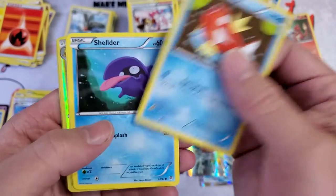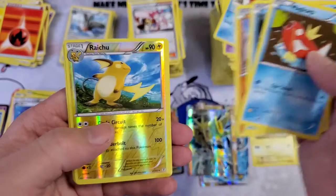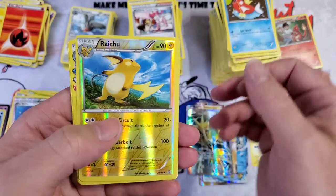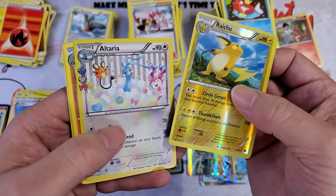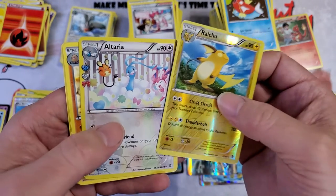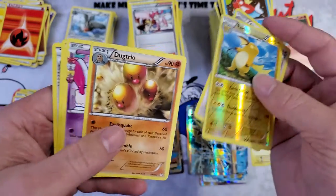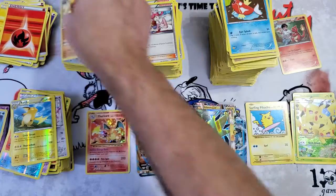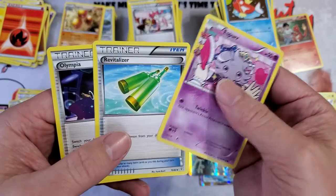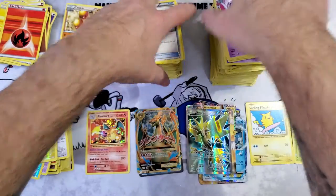Energy, Magikarp, Shellos, Machamp, Raichu, reverse Altaria, holo — why is it an RC card? Dugtrio, Espurr, and Vitalizer and Olympia. Alright, so that was pretty fun.